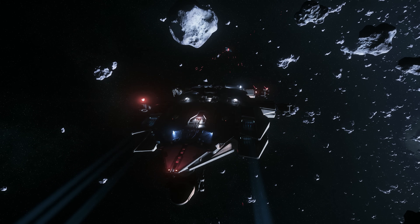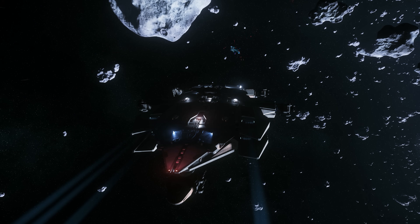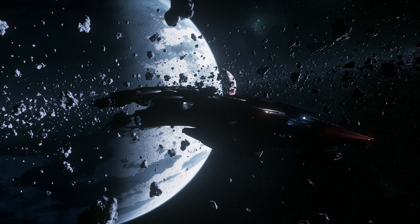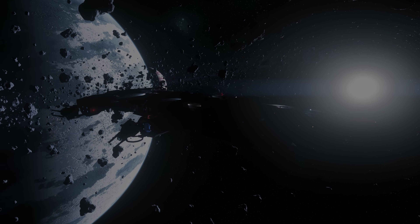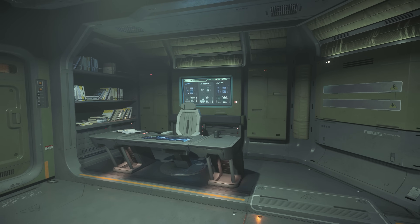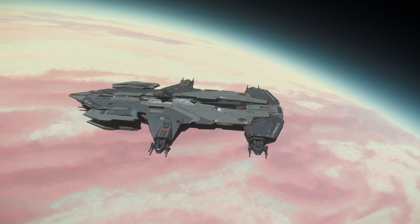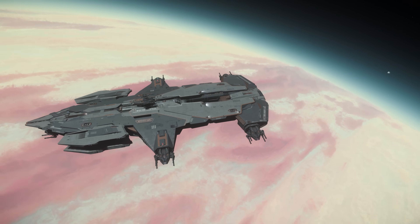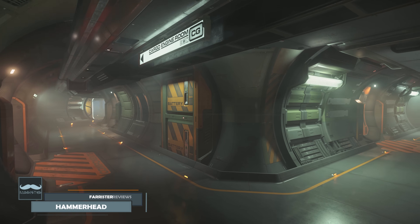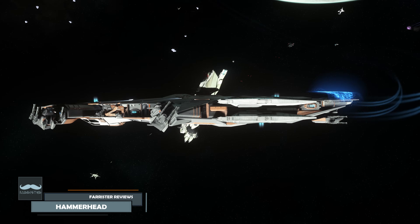With the latest Star Citizen patch offering a compelling multi-crew option, it seems only appropriate to show the most powerful military option currently available. The Aegis Hammerhead bolts six powerful turrets to a single chassis and invites you to indulge yourself in the fearsome firepower that it offers. But does that make it worth buying? I'm Farrister, and in this video I review the Star Citizen ship, the currently flyable Aegis Hammerhead.